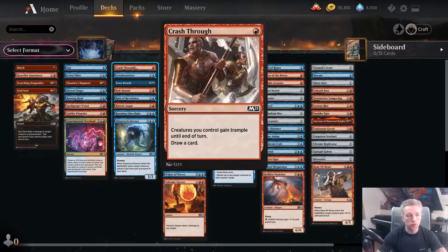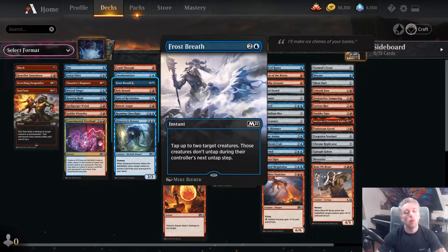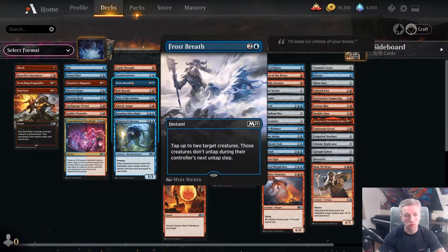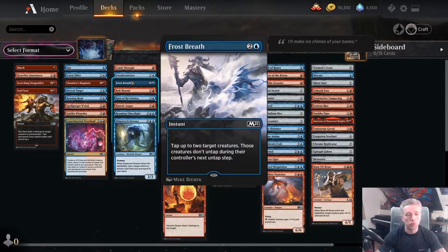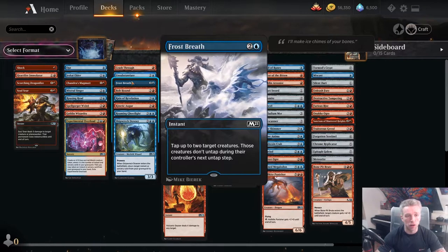Crash Through is very close to being in the previous column. I almost put it there because of how good it is, but I think it belongs here as it's very specifically a Blue-Red card. It cantrips, so you're never unhappy playing it, and it's well worth drafting highly. Unsubstantiate is very good in this deck — in an aggro-control deck you're going to be removing blockers, triggering prowess, and it can also remand a removal spell in a pinch.